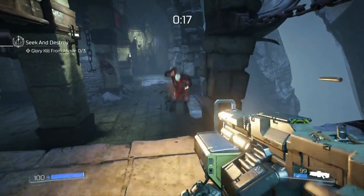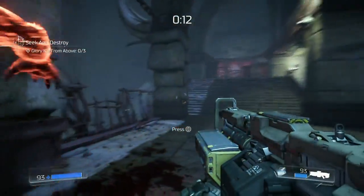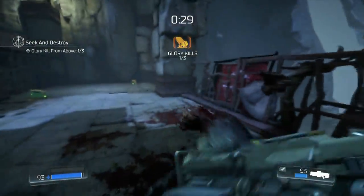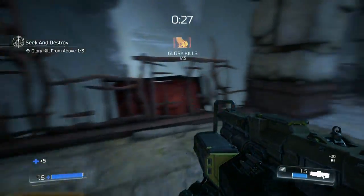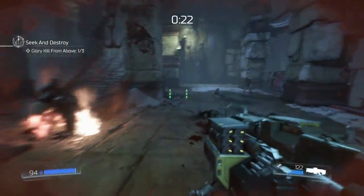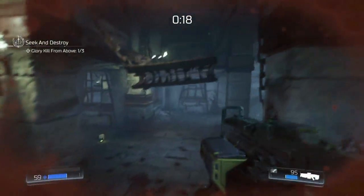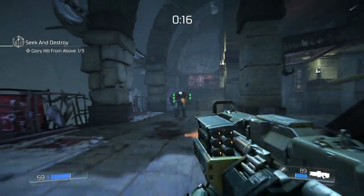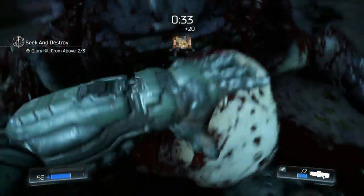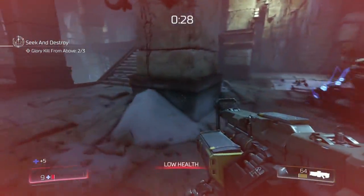I'm just going to unload on him and bring him down. You can do the death from above by getting a double jump, which is a little bit easier. Now I know I don't really have to be directly above him — I just have to get the jump in. Oh my god, why are these guys so strong?